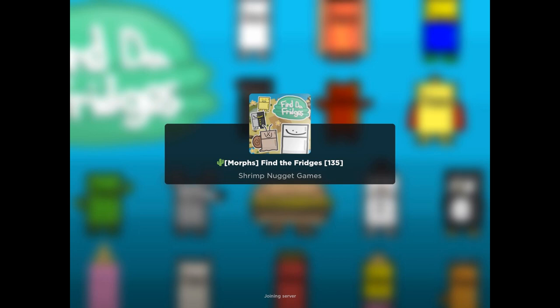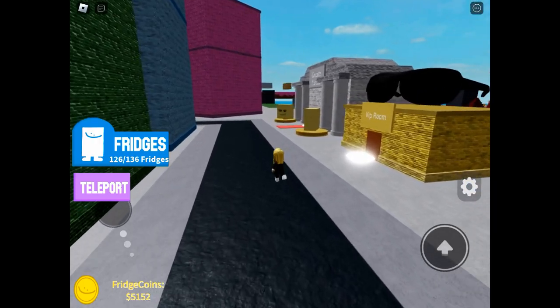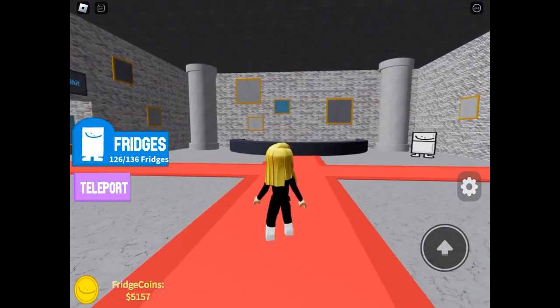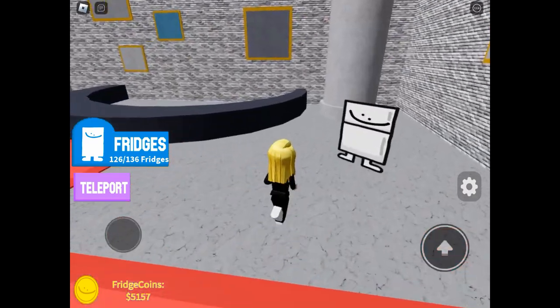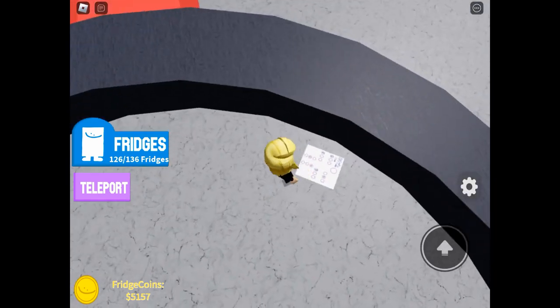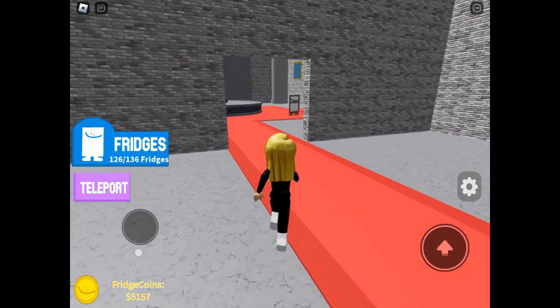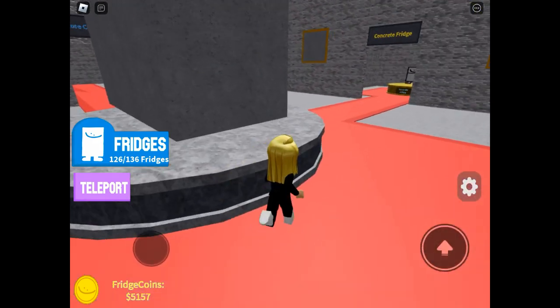We are back playing Find the Fridges. This video will just look at the new updates. We're going to start off with the new concrete museum in the city. If you need help with any of the older fridges, go back and look at my previous videos — I've created a playlist on my channel. Behind the reception desk there's a code we're going to need — this is for sidewalk fridge, and I'll show you it in greater detail later.